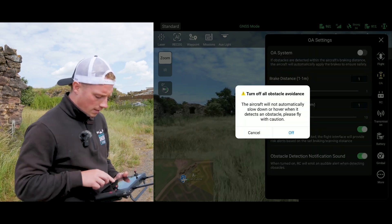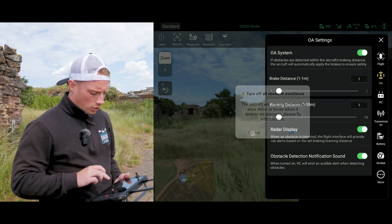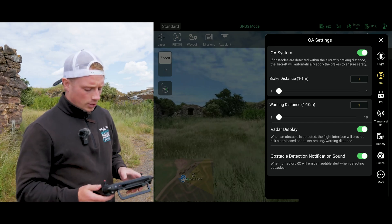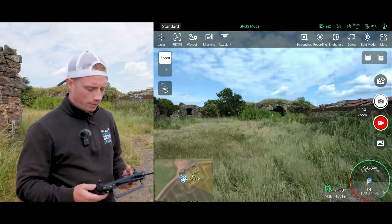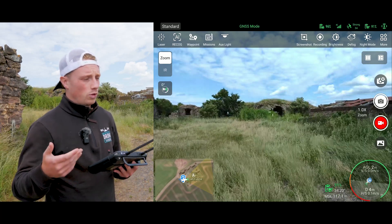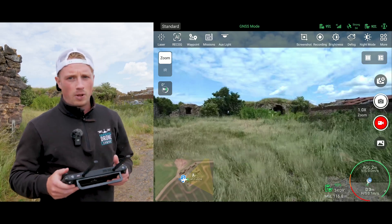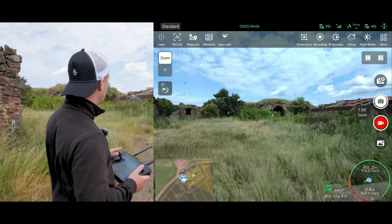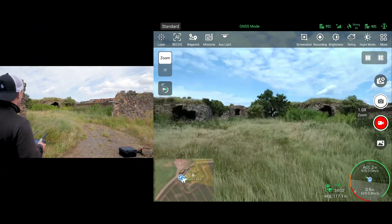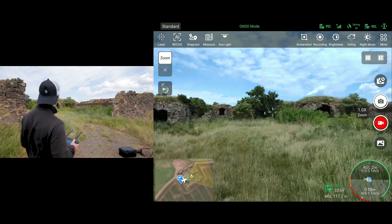If you press 'Off OA', it will not automatically slow down or hover when it detects an obstacle - so that just turns off obstacle avoidance completely, which isn't what we want. I don't really understand where the millimeter wavelength radar system comes in - possibly through the waypoint system or a tracking system - but let's just fly and see what it does. You can see it's definitely detecting those obstacles, even though it's not necessarily showing it on screen.